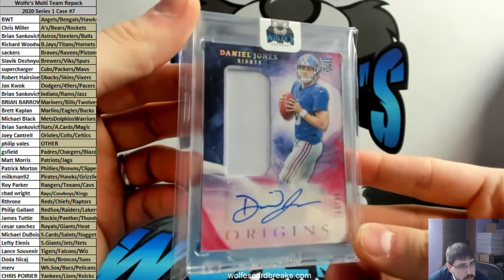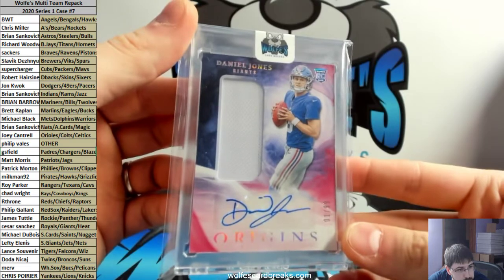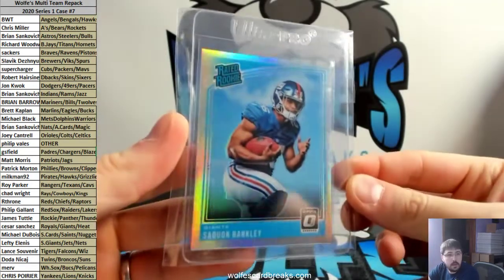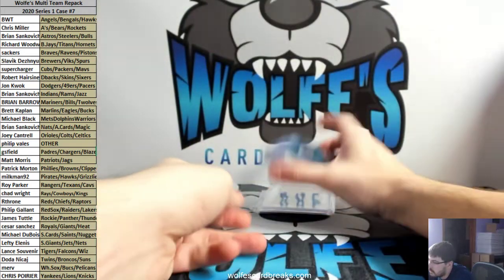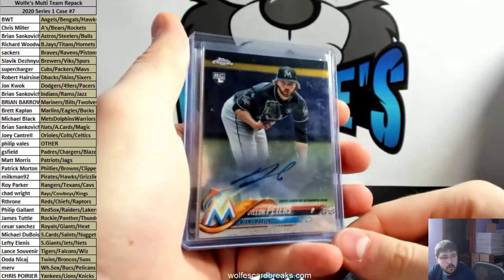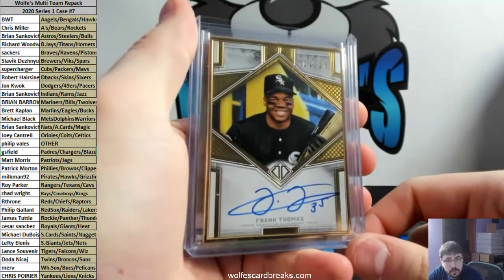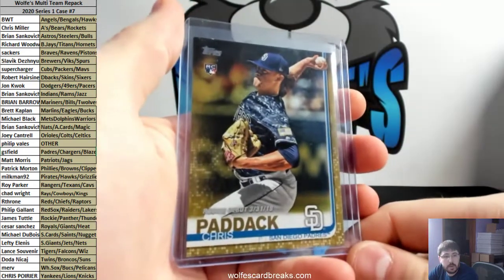Who had the Giants? Caesar - Caesar with the Giants! How about a little Daniel Jones Origins RPA, one out of 99! Saquon Barkley Optic rated rookie holo for the Giants - another hit for the Giants. Dylan Peters rookie autograph Topps Chrome auto for the Miami Marlins. Frank Thomas the Big Hurt, seven out of 25 for the White Sox - Merv had the White Sox. Chris Paddock update gold parallel for the Padres, rookie.